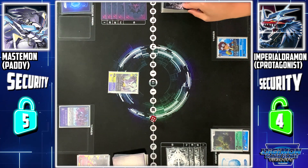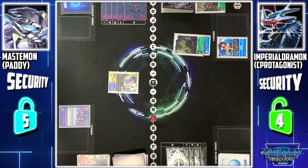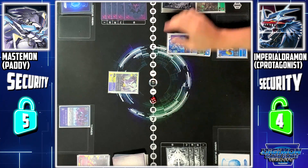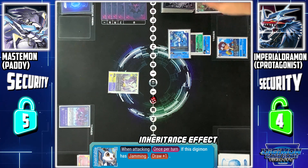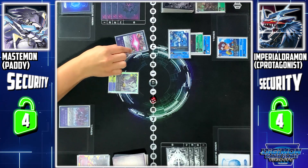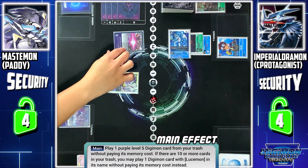My turn, draw. Wormmon to battle area. First, I'll Digivolve Wormmon to ExVeemon. I'll use ExVeemon with Jamming and attack your security. Demi Demon skill: since this Digimon has Jamming, you can draw 1 card. Security check. Since I don't have a purple Digimon in my trash, the effect is null.